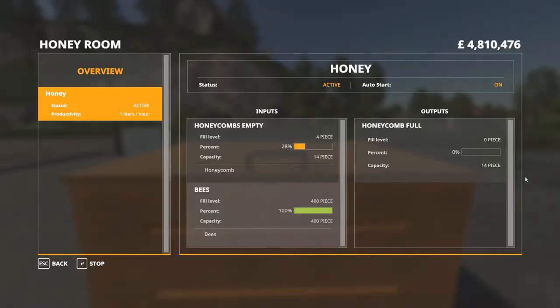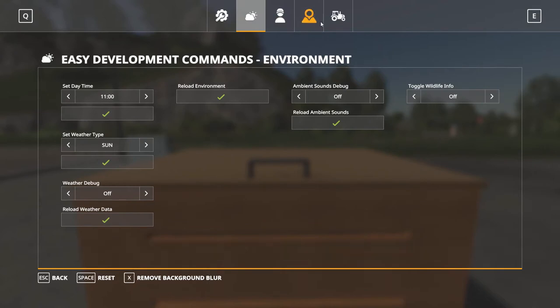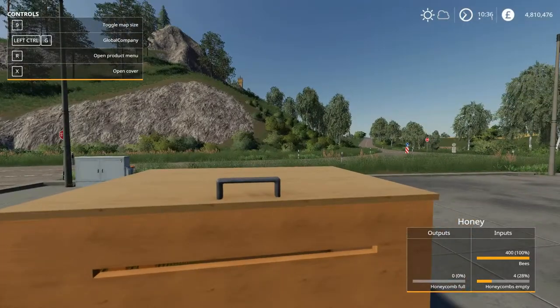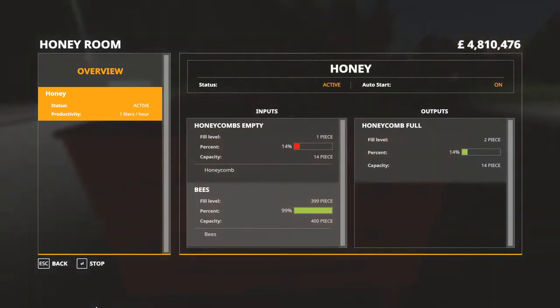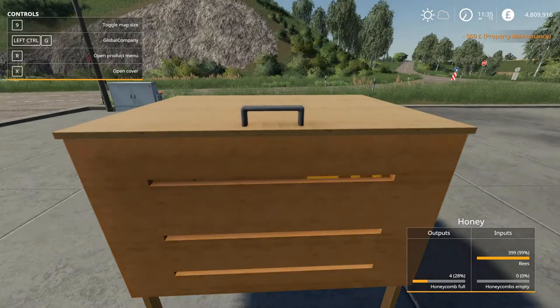The display shows 28% combs and 400 bees. Now we want to fill this up, so we'll speed time up — set it to 4,000 and come out. We can watch the percentage going down on the empty combs and going up on the full combs. We're down to the last one and at 20%, so we'll slow time back down.